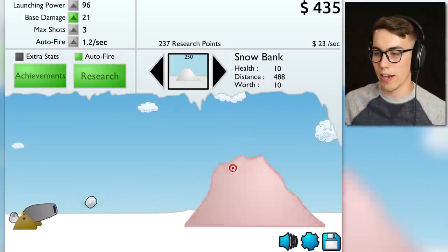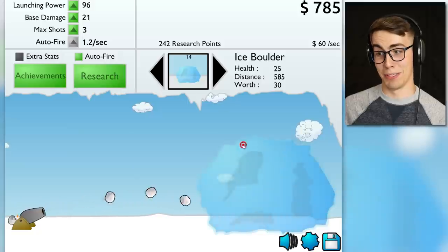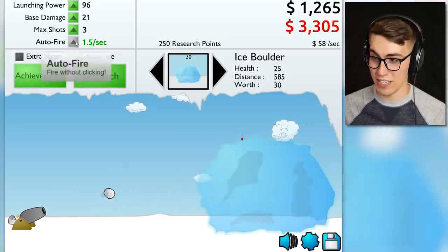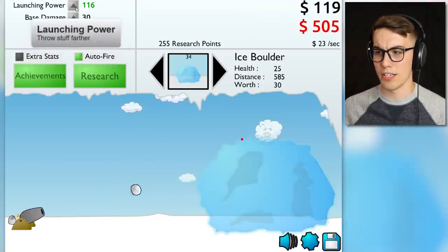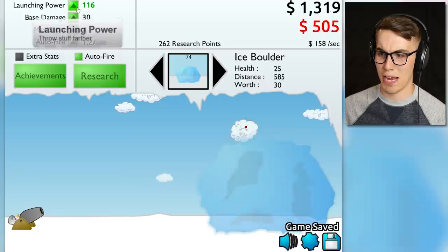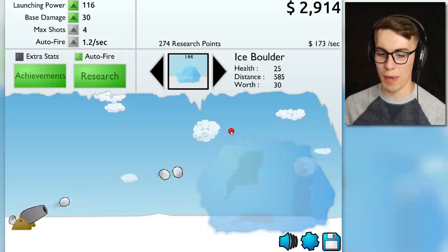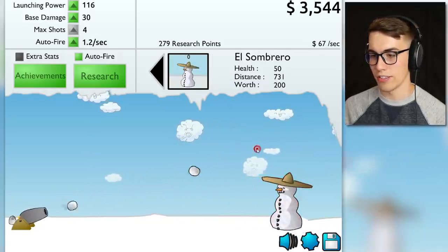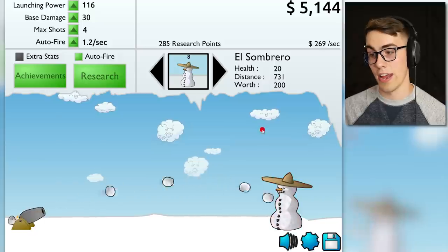We need to go to the ice boulder because I think it's gonna make us more money. 65 bucks per second — it went down to 60, but it was up there for a second. I'm waiting for the auto fire to turn green again. Max shots for that — that's what I'm talking about. More base damage, more launch power. Now we're up to 150 bucks per second!